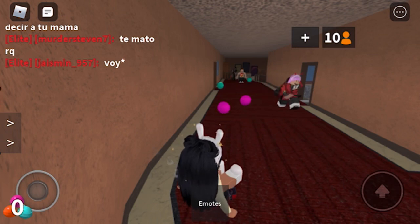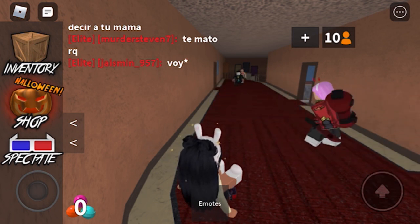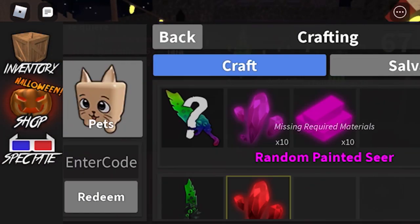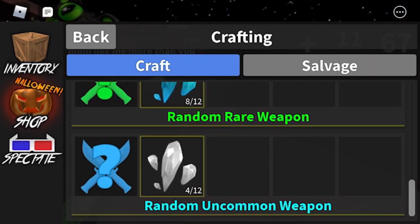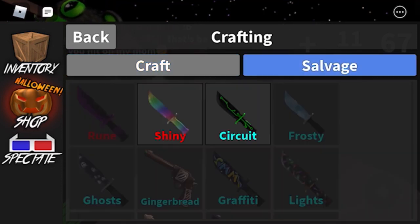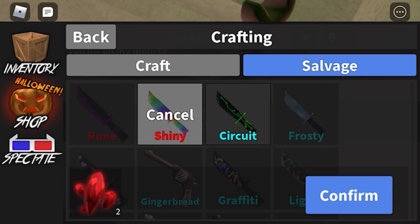Okay, so what you want to do is go to here. But if you're not on phone, then computer, it's a little bit different. So you go to inventory, then crafting. And if you look down — I'm currently trying to get more seers. You want to click on whatever knife or gun you want to turn into shards. One knife or gun equals two shards. Then I'm just gonna click confirm to show you guys.